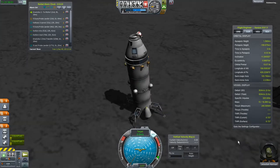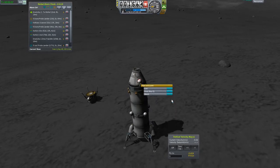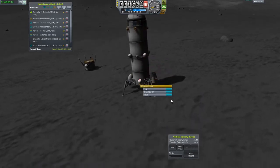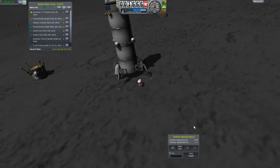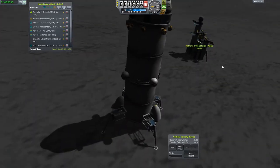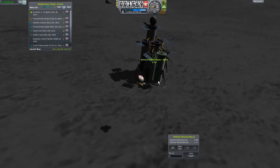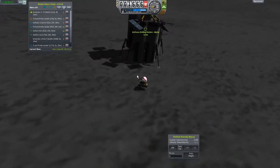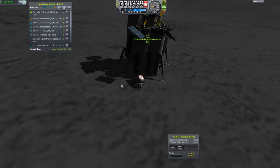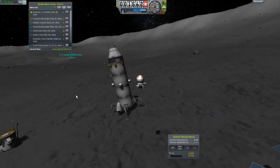Bill, get out there. We're going to go down here and grab this, let go, and turn on our RCS. Okay, we're just going to fall on the surface — that's fine. We're going to come over here, hit H to attach, and attach this here. Then come back over here.